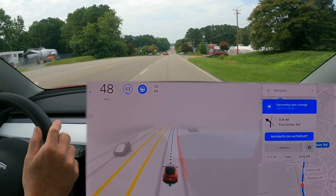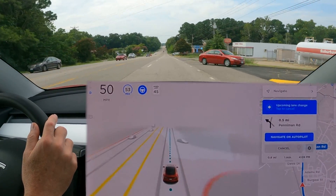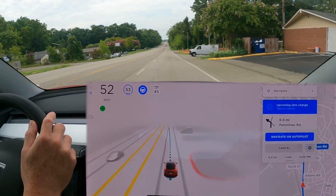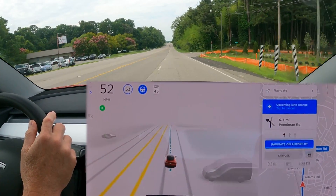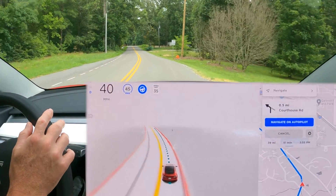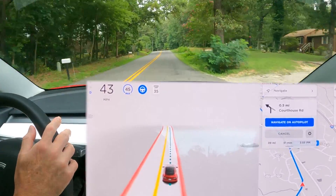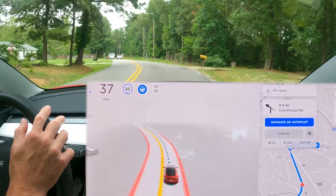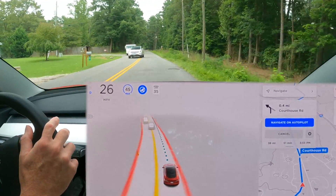When a car cuts in front of it, it seems to understand the velocity of the car and that it'll be out of the way by the time it gets there — and again, it doesn't slow down, same as I wouldn't have slowed down if I were driving. But when there is an obstacle, if there is a car in its path — as we see here, a car coming around a mail truck — it does slow down and move over to the right.